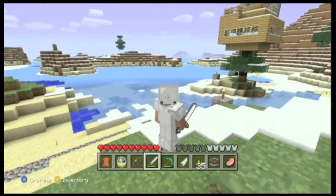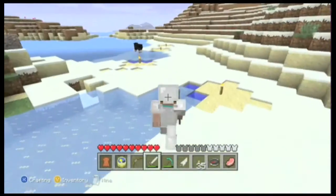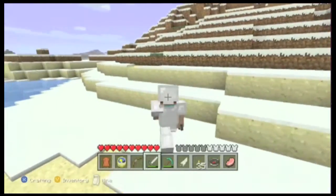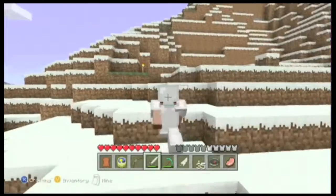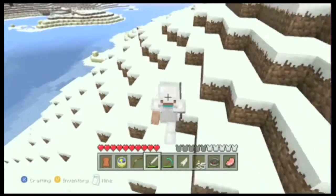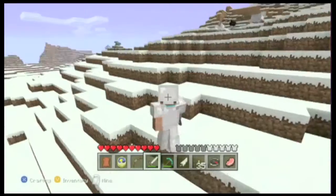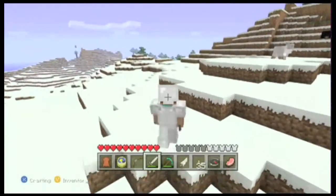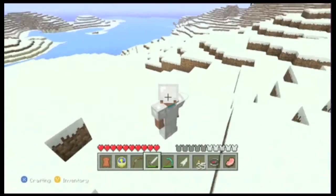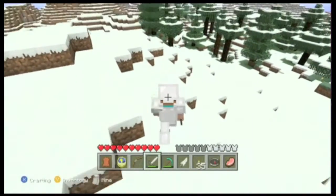I've actually found a mob spawner. If you're not familiar with Minecraft, mobs are basically the bad guys — zombies, skeletons, and creepers that blow up and destroy your house. They come from these spawners, which are like flaming cages, and you can see the creature inside. Because I'm on peaceful mode right now it'll show a pig, but this is actually a zombie spawner. What I did was build a room to push all the zombies when they spawn out, and then drown them and collect all the goodies.